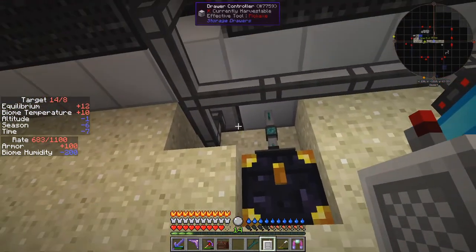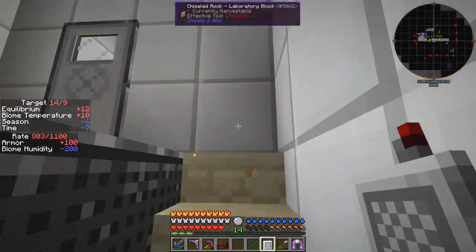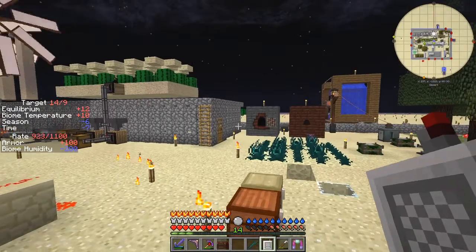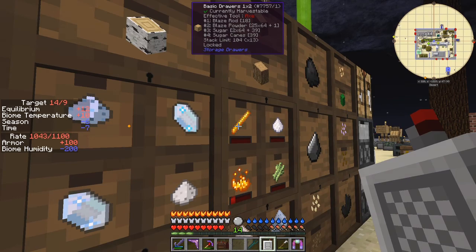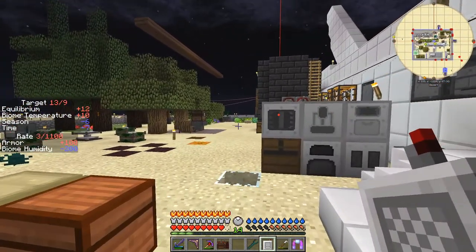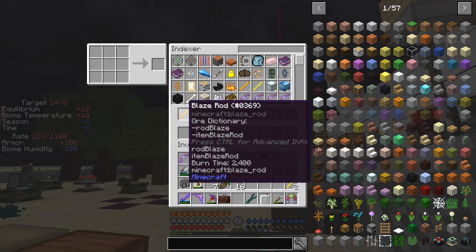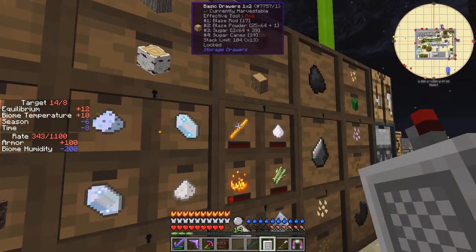You can also connect this to the storage drawer controller. Let's go upstairs and have a look. I've got blaze rods set up in here — 18 of them in the storage drawers at the moment. If I now look at the remote controller I can see the 18 blaze rods. If you click it you take one out; if you shift click it you take the whole stack. So now there are 17 blaze rods in slot 1.